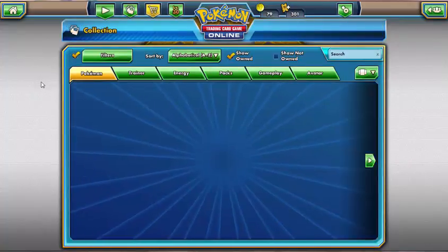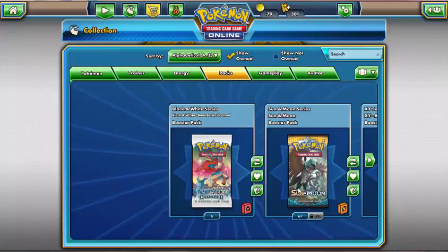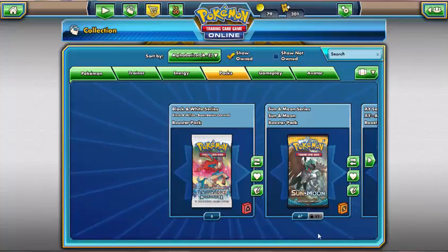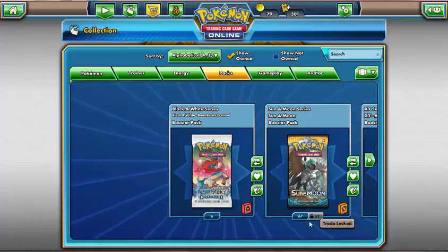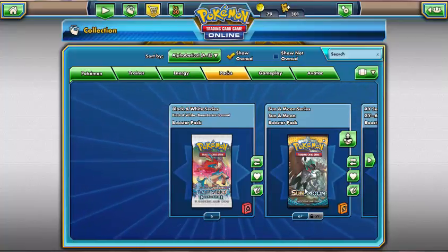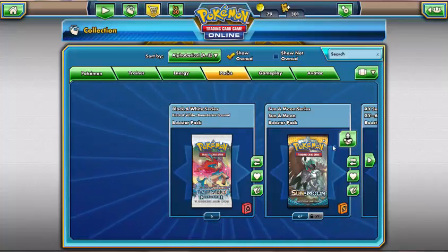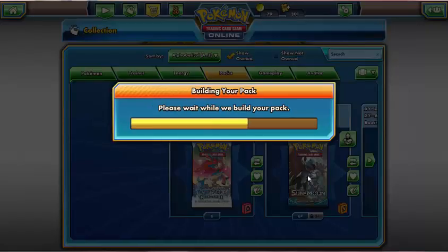I realise this is maybe a slightly poor substitute for the booster box that I didn't open on camera. But yeah, here we go. 67 and 52 — we've got over 100 packs of Sun and Moon. 119 packs of Sun and Moon, that's what we've got here. We are effectively hunting for gold. My most wanted card from this set is that Secret Rare Gold Ultra Ball. I'd hope that we can get at least one in 119 packs of Sun and Moon. Let's dive right in and see what we get.